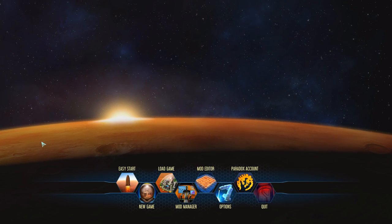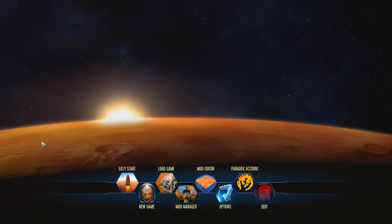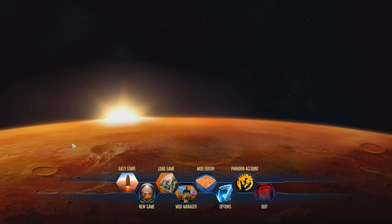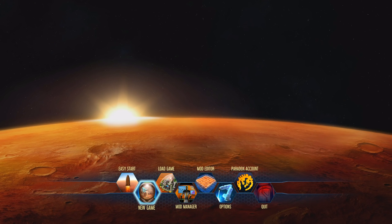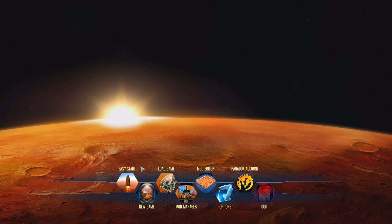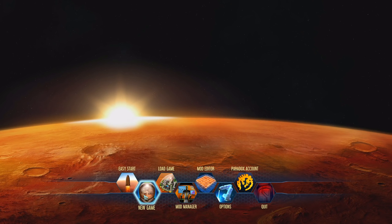Today we're going to be covering the first setup of the game before our first colonists arrive. It's very important that there are a couple of things we need to cover. If this is your first time playing, I highly recommend not going for the New Game button straight away. There is an Easy Start button that allows us to do a lot of really cool things, but it's worth looking at what the New Game button does first, and then go to Easy Start after that.